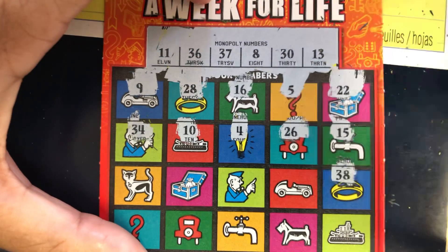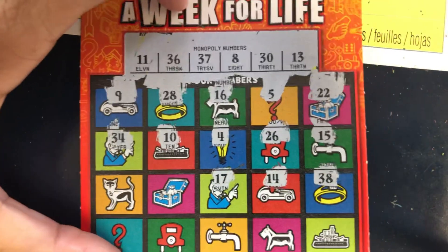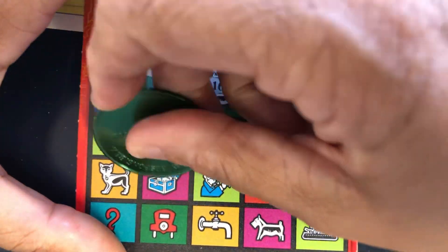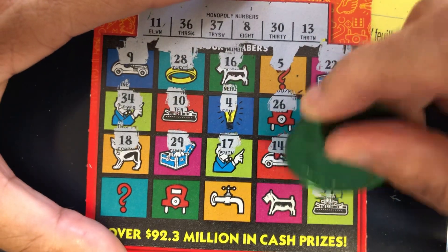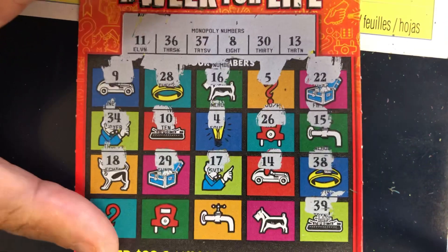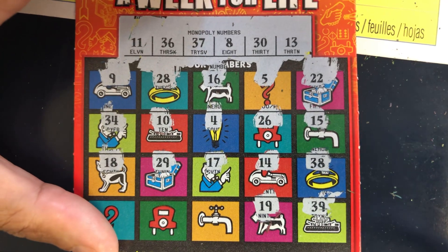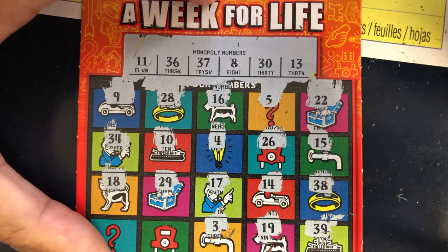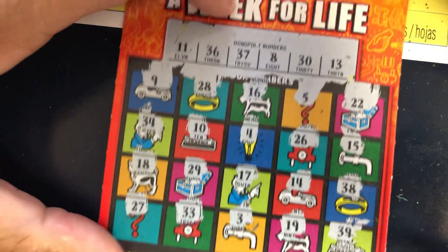34, no. 38 — one off. 14 — one off. 17, no. 28. 29 — no 20s. 18, no. We got an 8. Last row: 39, no. 19, no. 3, no. 33, no. And last number — 27, no 20s. Ticket number two was a bust. Let's see if we can get something on ticket number three.